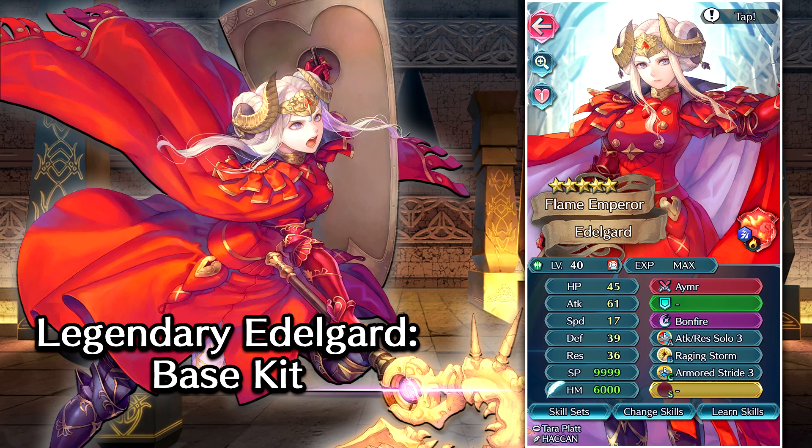Hey guys, it's your boy Tacho here, and we are back for some more Fire Emblem Heroes. Today we're going to be doing some builds for the Legendary Edelgard that we got on last night's banner. Legendary Edelgard is one of the craziest min-maxed units in the entire game.